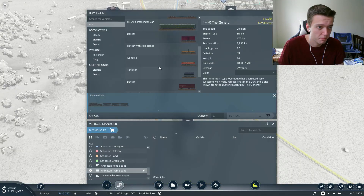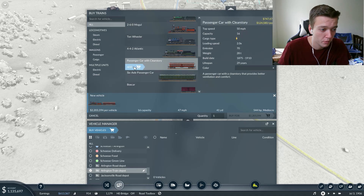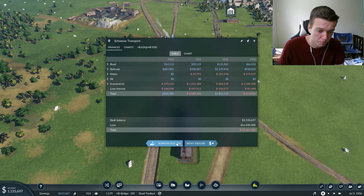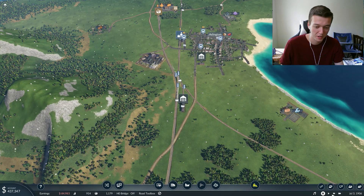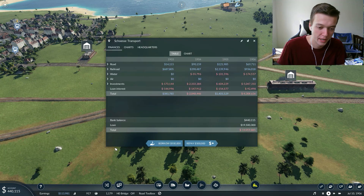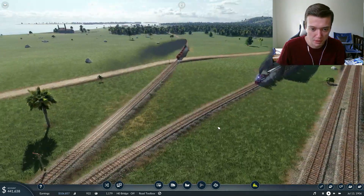We're going to buy a vehicle - the Mogul with probably three carts, which is a total of about 3.7 million. So let's borrow some money for another 3.7 million dollar locomotive. Let's zoom out so we can register it as Jacksonville-Arlington. I'm pretty sure our loan capacity is 25 million - am I trying to reach that? No, but I'm also trying to get money moving as quickly as possible.